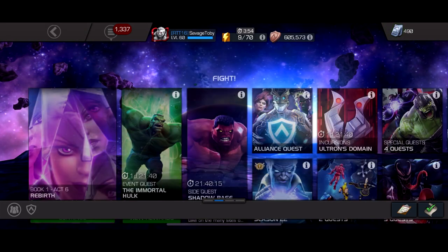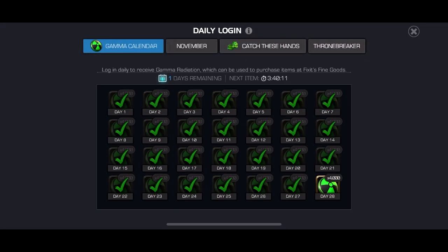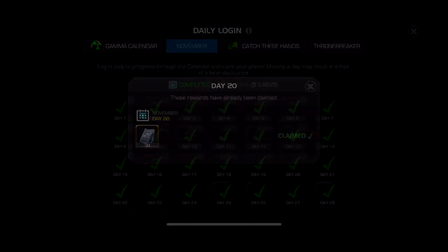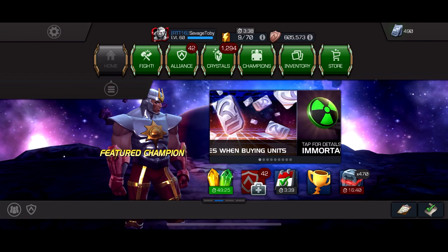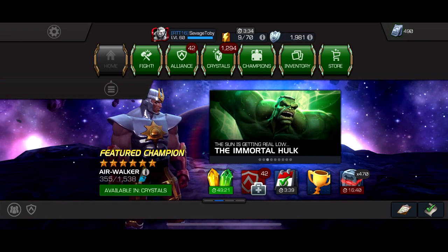Plus the monthly login calendar — I'm Thronebreaker, I don't know if it's different for you guys, but for me I get 100 units a month from the day 10, 20, 30, and 40 logins. So basically, just from the event quest and the calendars, you're getting an extra 700 units per month. At this point we're at 5,880 units per month.